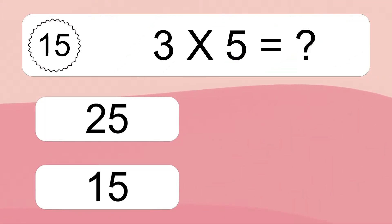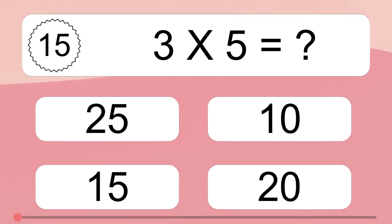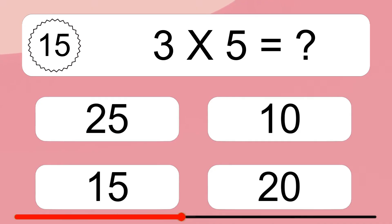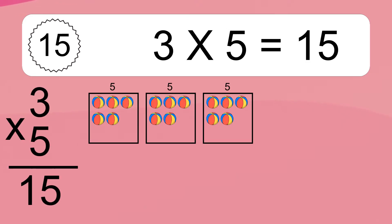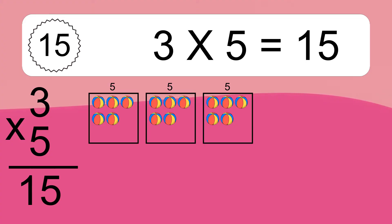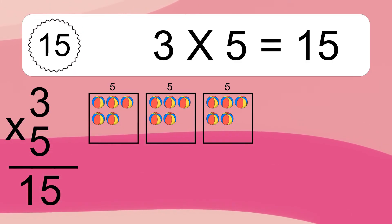3 times 5 equals what? 3 times 5 equals 15. We have 3 boxes, and each box has 5 colorful balls inside. If you count all the balls in all the boxes together, you will have 3 times 5 balls. This equals 15 balls.